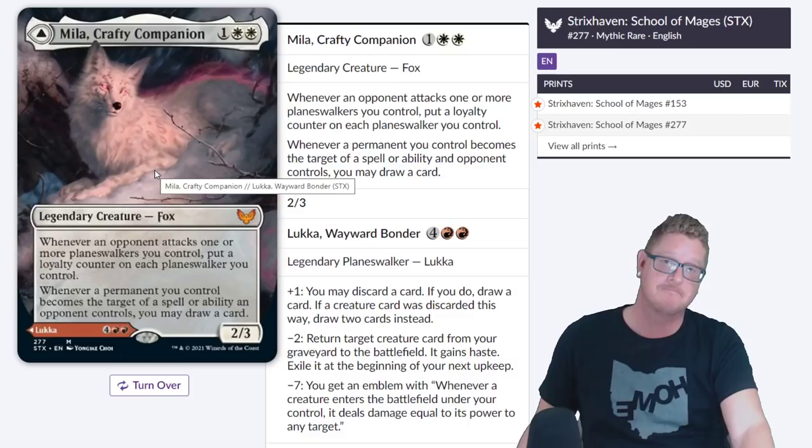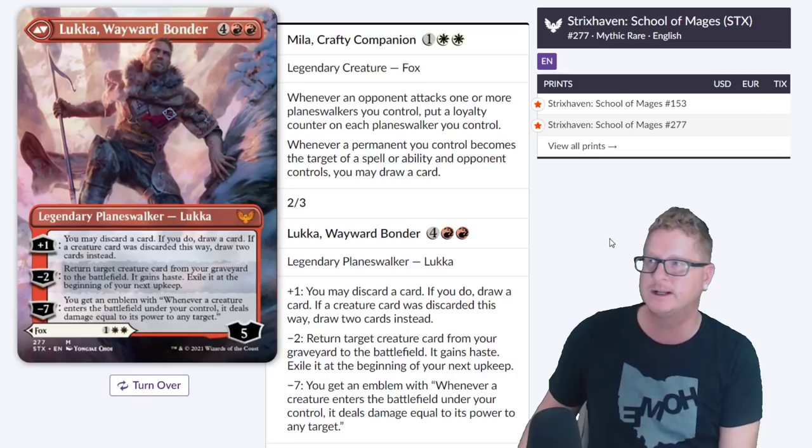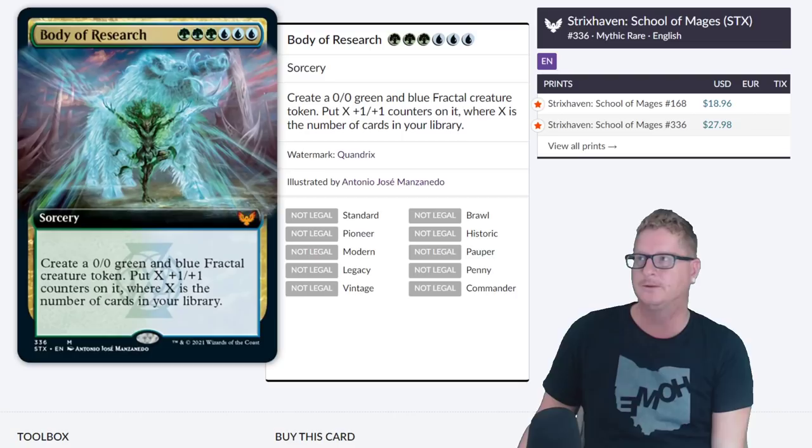Crafty Companion — really good art. Its abilities are strong. It's the old Luka Flipper, sitting around $14 to $16 right now. It's good. I think the last part is a little underwhelming — whenever a creature enters the battlefield under your control, it deals damage equal to its power to any target. It's kind of underwhelming. We already have a dragon in the format that does just that, but it's still a good card. Where it's going to end up, who knows.